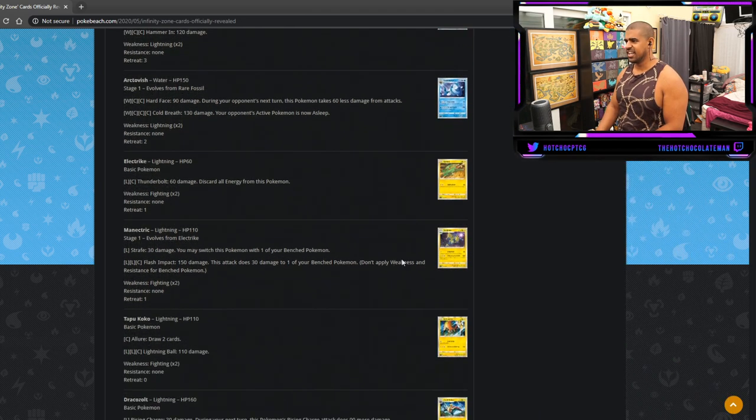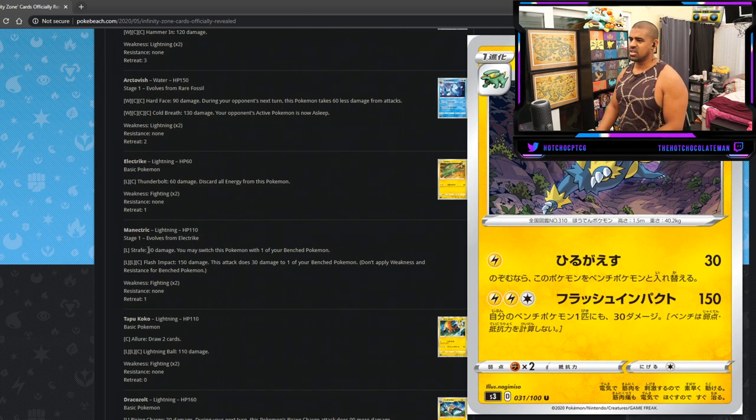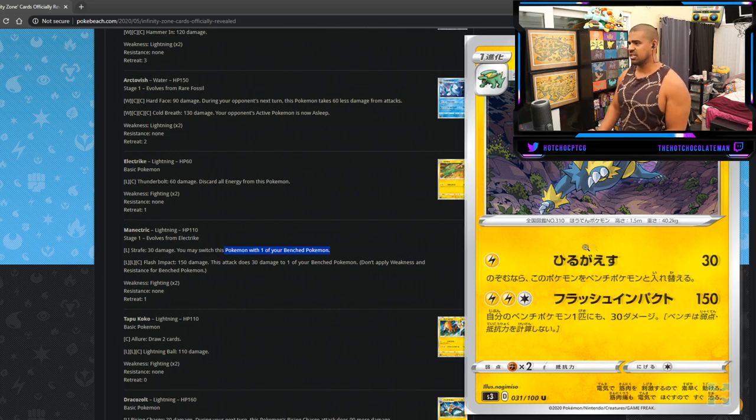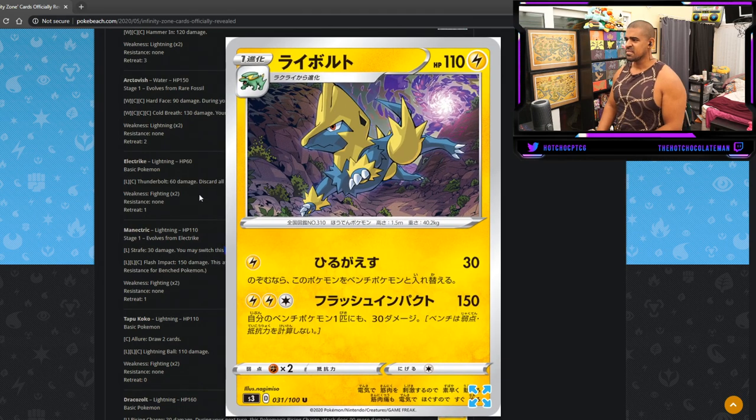Metang's attack lets you switch it with one of your Bench Pokemon — basically Strafe on an Electric type, so you'd have access to Electrocharge and Electric Power. But the chances are Electric Power will have rotated by the time this card comes out, so that's a bit limiting.